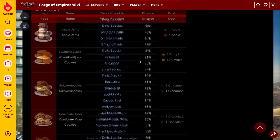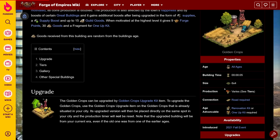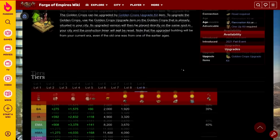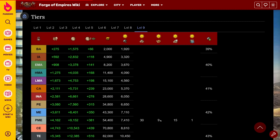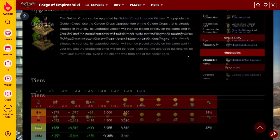Let's move on to the grand prizes. The grand prize for this event is the golden crops. It is six by four, which is quite big, and it does require a road. It has nine levels and at level nine it gives 30 goods and nine forge points, which is quite disappointing in my opinion for such a big building. It also gives 15 goods to the guild treasury, which is nice. The special thing about this building is that it gives one fragment of a one-up kit. In theory I really like the idea of a building giving fragments, though for this specific one it's not the best — you do need 30 fragments to get one one-up kit, so you need to run it for a month before you get a one-up kit, which is a little bit on the low side.